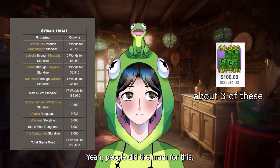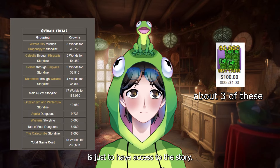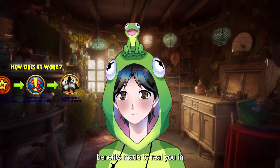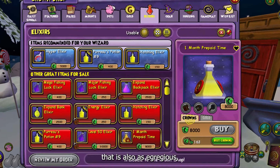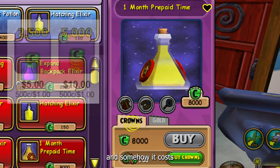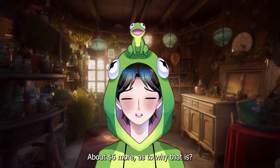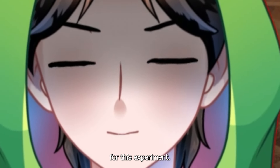People did the math and the sole purpose of membership is just to have access to the story, aside from some simple generic benefits made to reel you in. Beyond these two options exists a third option called the membership elixir, which is a direct in-game purchase for membership — and somehow it costs more than buying on the website. About $6 more. I don't know why, but it cost me more for this experiment.